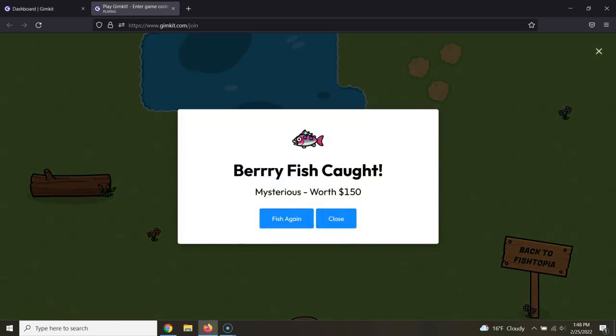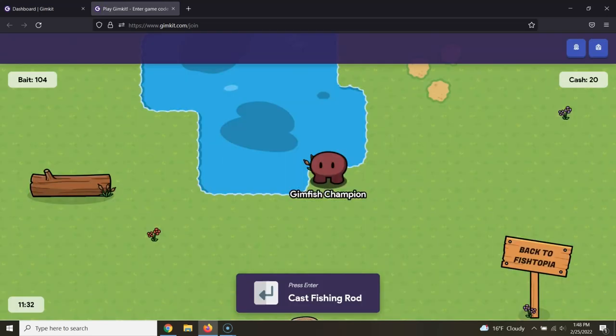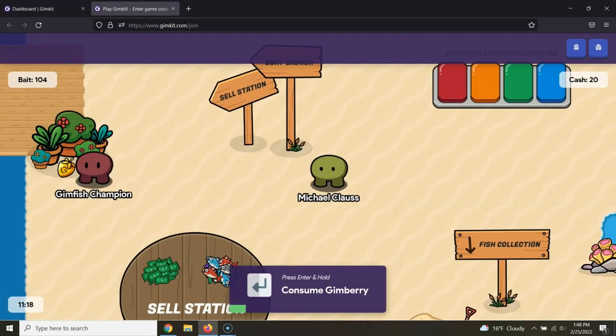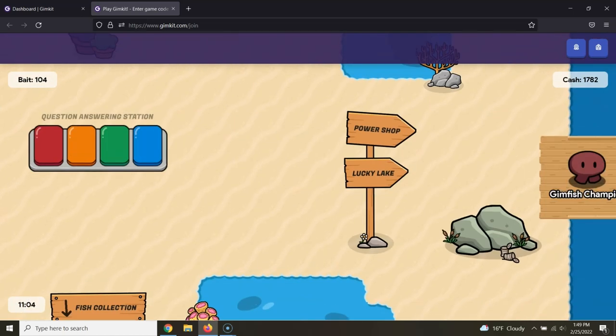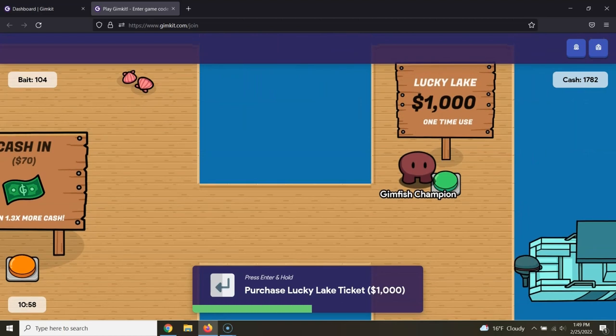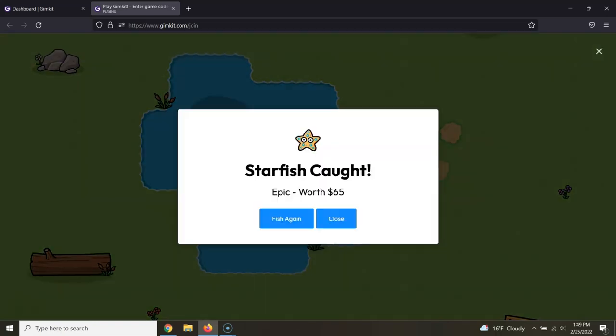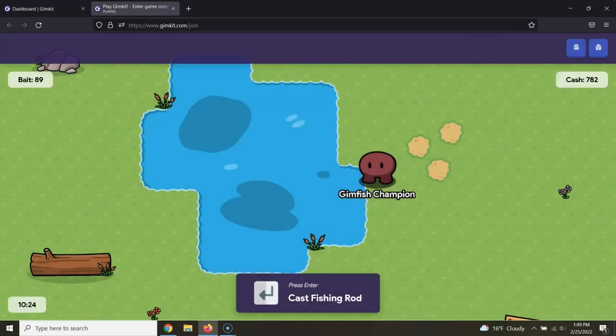It's going to take a while, but you'll have the possibility of catching the berry fish. Once you get the berry fish, this Gimberry — it's like a golden strawberry — will appear near the cell station. Consume it. And then it's back to Lucky Lake, and now we have a chance to catch the mythic Gimfish.